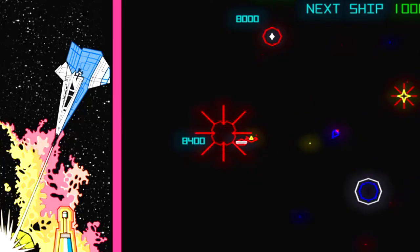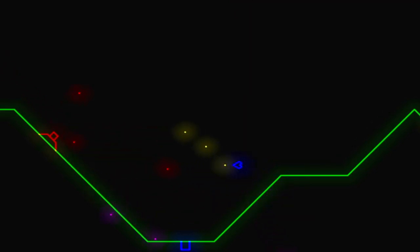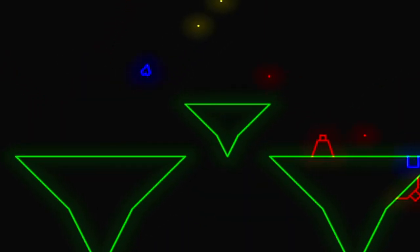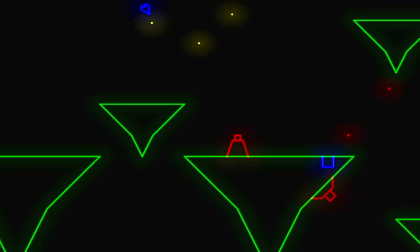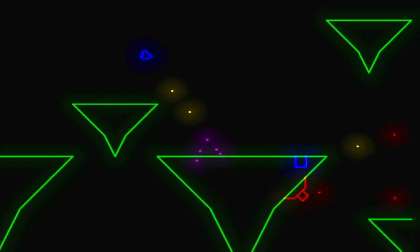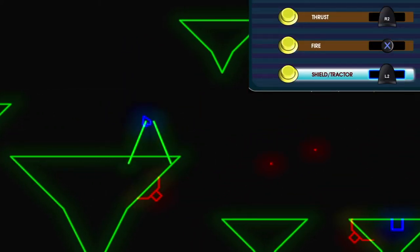There's also some spaceships that will follow you around and try to engage in battle. The controls in Gravatar have translated very well from the arcade to the PS4. You use the right trigger to control the thruster, the left stick to turn the spacecraft, the X button to shoot, and the shield and tractor beam is mapped to the square, but I prefer to use the left trigger.